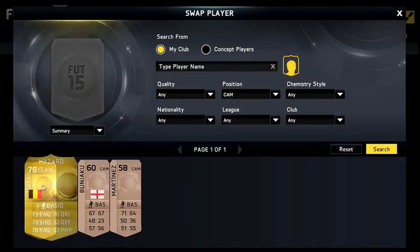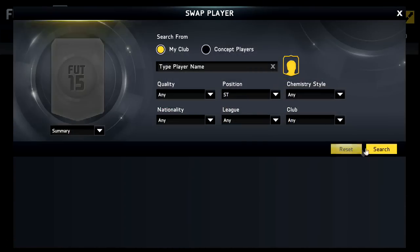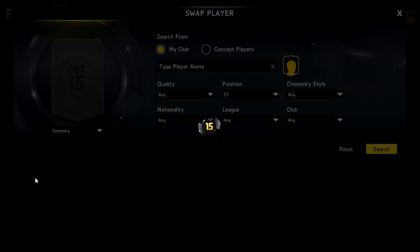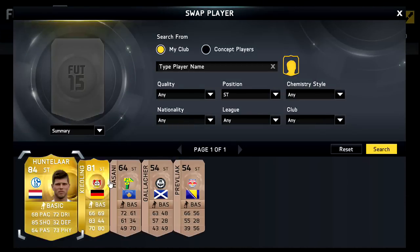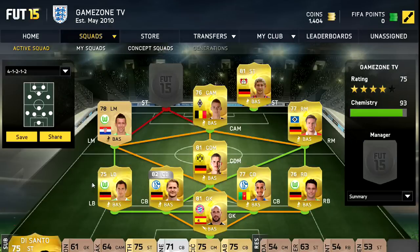At centre attacking mid we have Hazard, but it is not the Hazard that you are thinking of — it is Thorgan Hazard. Now a gold this year — massive progression. He has gone from bronze to silver and then up to gold, just like his brother Eden Hazard did. Maybe one day he will be an 87 rated — we will never know.